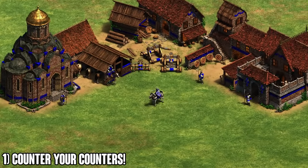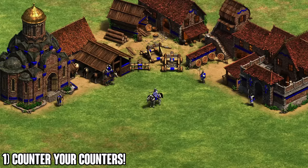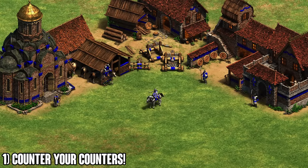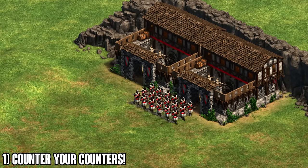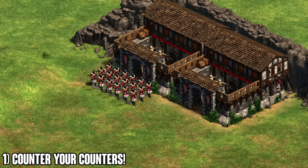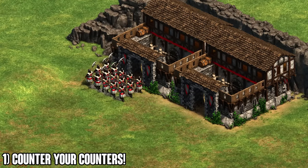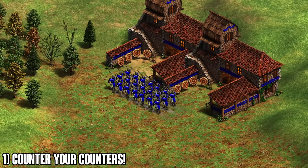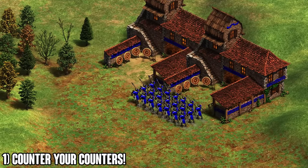Tip number one: know the counters to the things that counter your knights. There are three main counters. First, pikemen — as I've said, pikes in early castle age aren't a big threat. You have the mobility advantage, you can run around them, and siege and monks help. But when pikes get in big numbers or halberdiers appear in late game, the best unit to mix in is elite skirmishers — they cost no gold and have a bonus against pikemen.